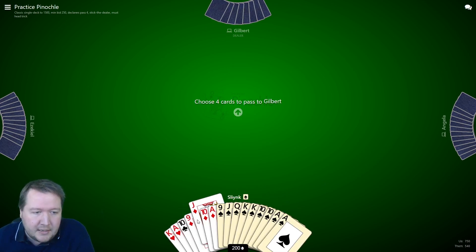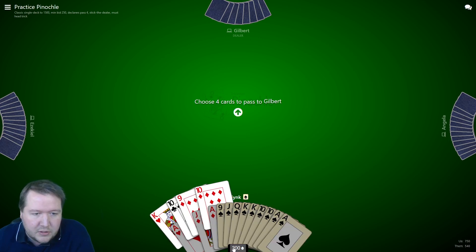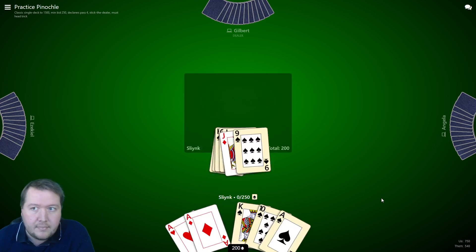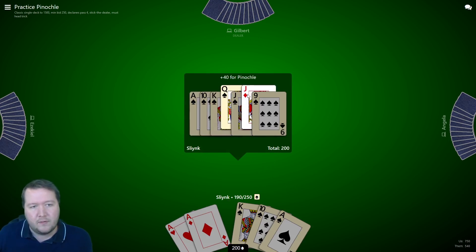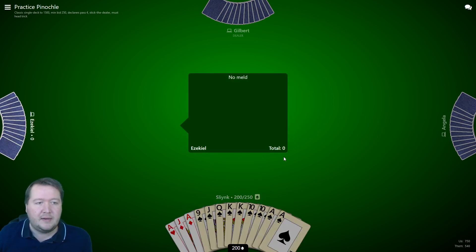I've also got a pinochle — the queen of spades and the jack of diamonds. My hand is fantastic here. My partner might be able to get a marriage. I'll just create a shortage there and toss them two cards — I want to keep all the spades and the jack of diamonds. The straight flush is 150 points, the pinochle is 40 points, and the nine of spades is 10 points. Really good hand here.